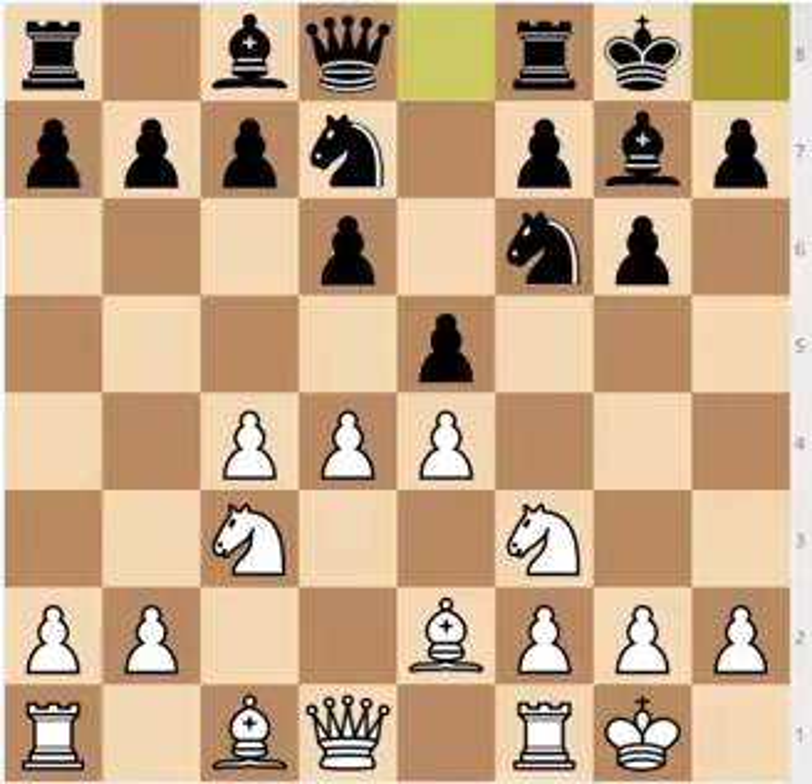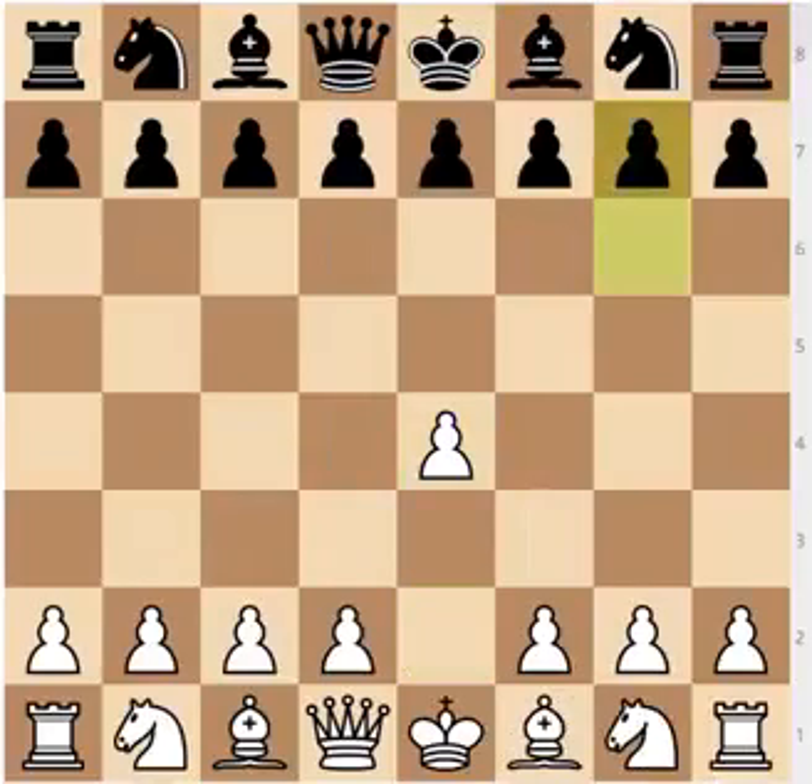What I mentioned at the start of the video: this move order might be very tricky for Black to face, because most players who play the Modern Defense are going to be prepared for Pirc structures and King's Indian structures. But the slight difference in the move order might confuse them, and you might enter the main line theory of the King's Indian without them being aware of it. Obviously against stronger players it's not going to work, but it might be a nice trick.